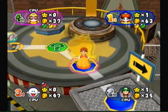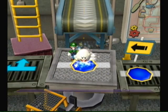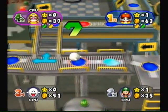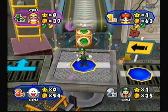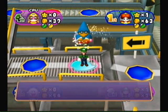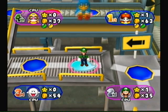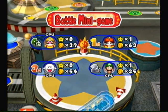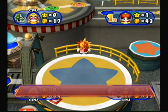Boo isn't real sneaky in these games, but look — he's got so many orb spaces at the moment, character spaces. This is gonna be a rough match. Battle minigame time! 80 coins are up for grabs.